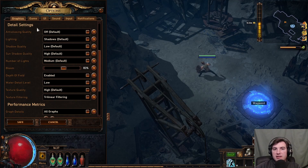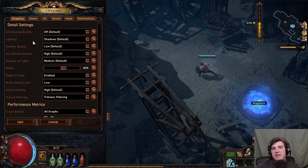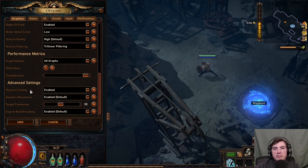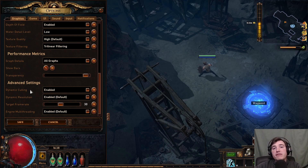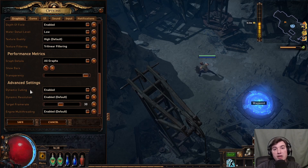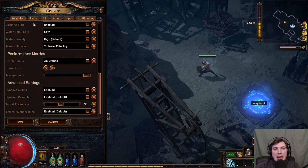Detail settings really depend on how beefy your PC is. If your PC has good hardware you can definitely crank them up, but I prefer to play on the absolute minimum settings simply because I'd rather have smooth gameplay than a nice-looking game. A setting I highly recommend enabling is Dynamic Culling — it allows the game to decrease visual effect quality to keep your frame rate consistent if it's about to drop. Dynamic Resolution and Engine Multi-threading are also options you should definitely enable; they aren't on by default, so make sure to turn them on.